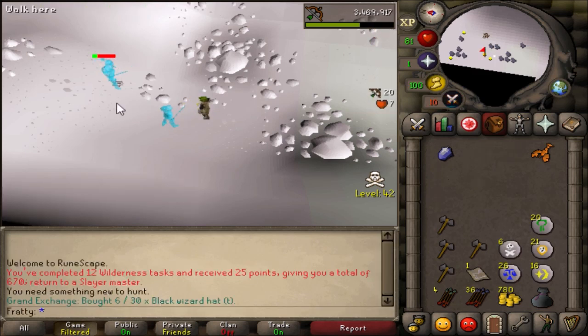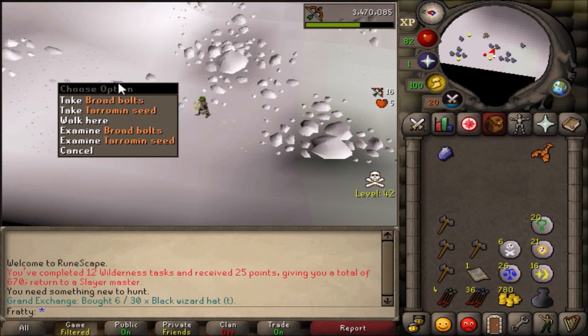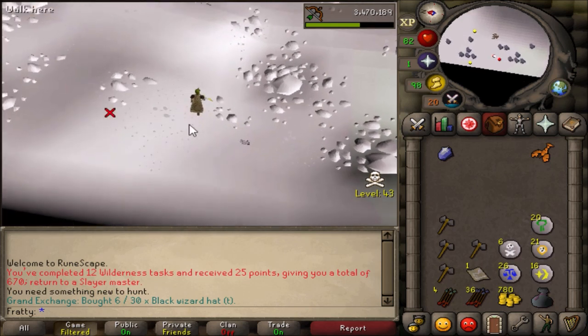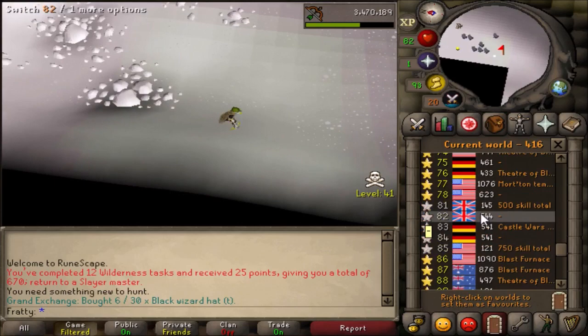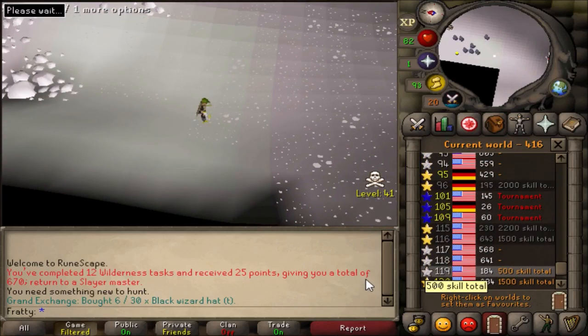Back to the main task — nothing really interesting happened. I got a slayer's enchantment which is a unique item for wilderness slayer, but that's literally the worst one you can get. It could have been like a 140k mysterious emblem, but no — I got like a 2k slayer enchantment, which is unfortunate. It's basically a 50/50 chance for that or those drops.